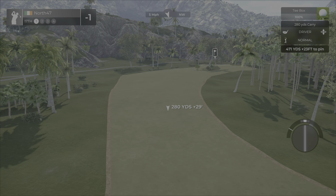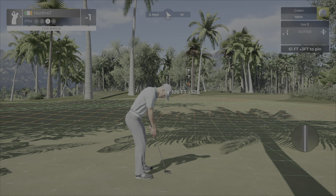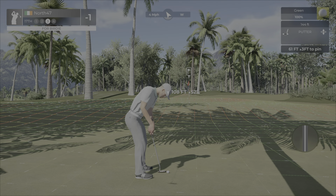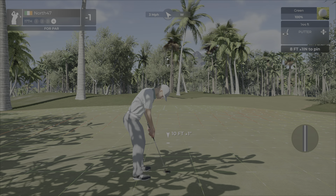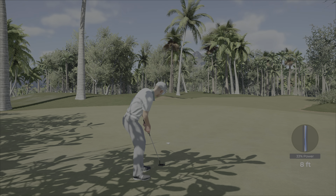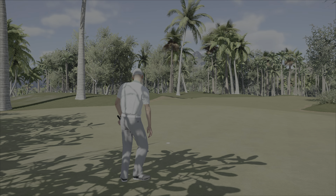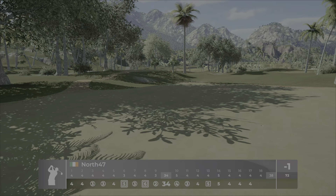178 yards, going to play about 179 — so 180 in. That is a nasty little pin. Got it perfect. Now hopefully the wind pulls — oh no, no, no. Down to the bottom tier. Going to be a tough putt. This would be the one I'd dread. 61 up three. Just a case of trying to get this one close.